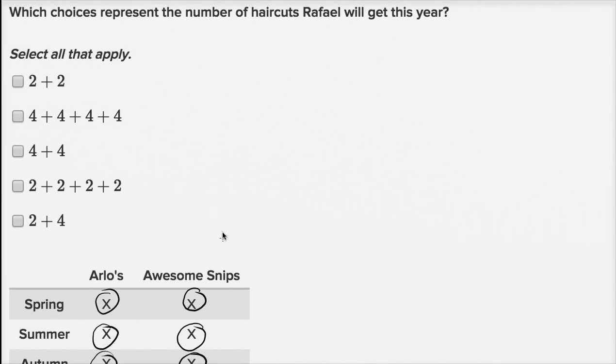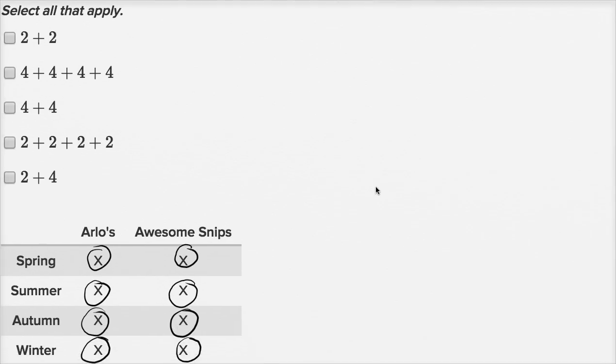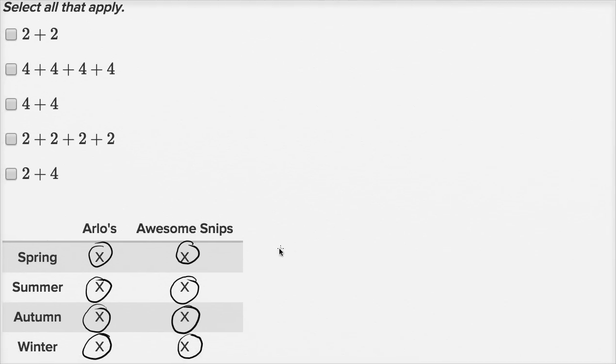Which choices represent the number of haircuts Raphael will get this year? One way to think about it: in spring he gets two haircuts, then two in summer, two in autumn, and two in winter. So that's two plus two plus two plus two, which equals eight haircuts.